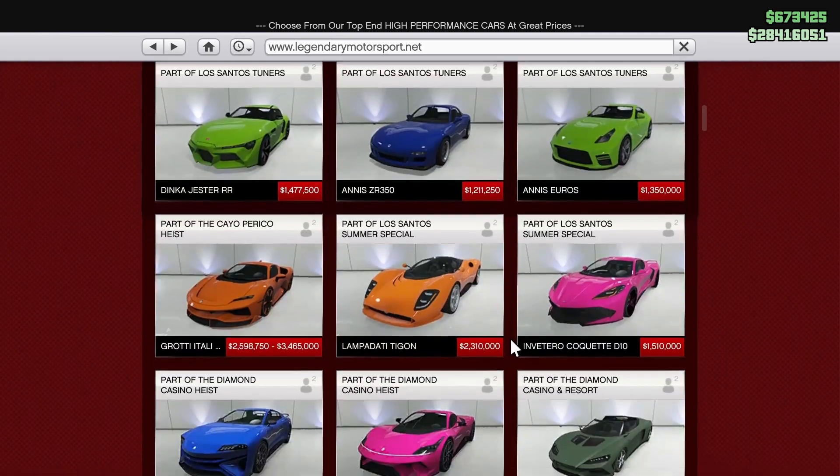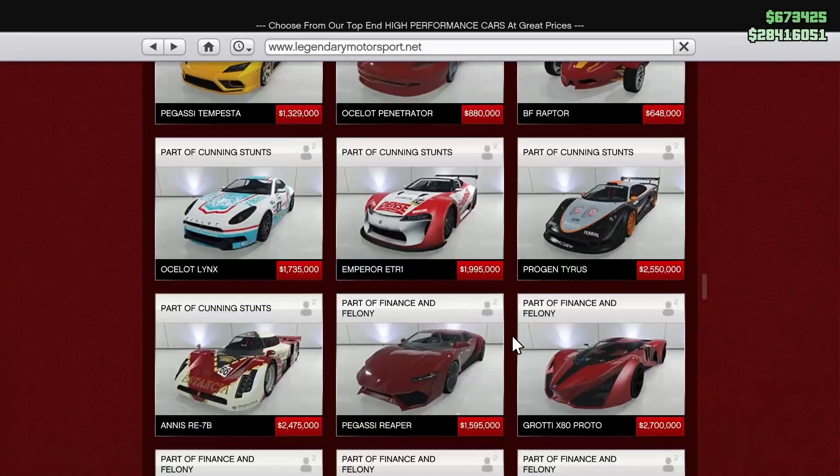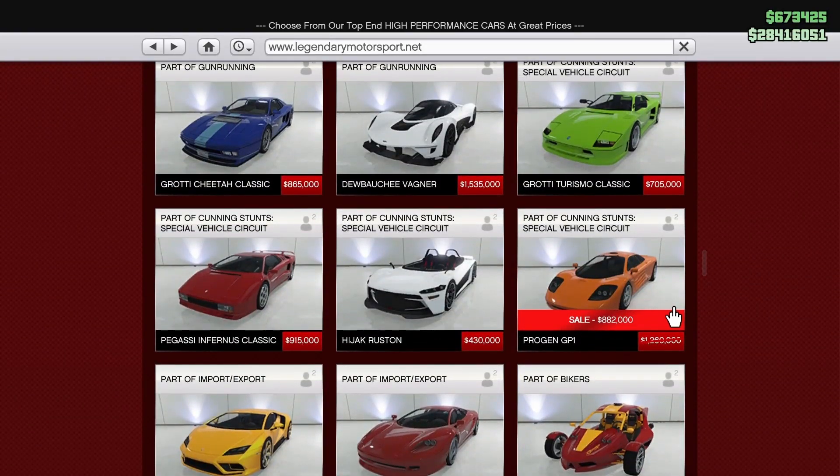In the two-door category on Legendary Motorsport, the first discount is on the Progen GP1, about 30% off this week. It's a really good car — handles quite well, accelerates well, and has a decent top speed. There's some customization too. I did a customization video on it recently and was pretty impressed. If you've been looking at a GP1 for a while, now is certainly the time to get it.